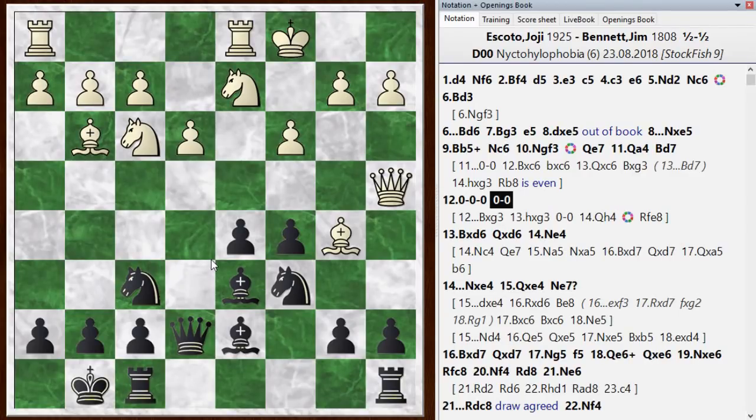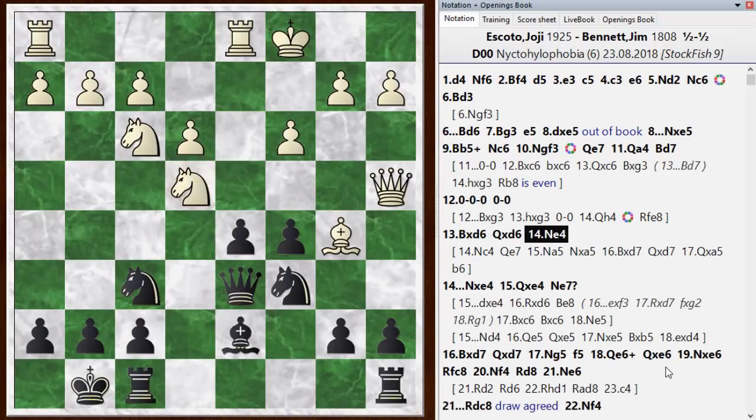At this point he plays in an interesting and very forcing way. He starts by taking the Bishop here. Maybe this is why the Chess Engine liked the idea of me trading — because my Queen has now been dragged onto a file where his Rook is. And then he can play the very interesting move Knight E4, which the Chess Engine verifies is the best move in the position. Before we get there, I was thinking about Knight C4, and I thought this wasn't as good — the Chess Engine agrees.